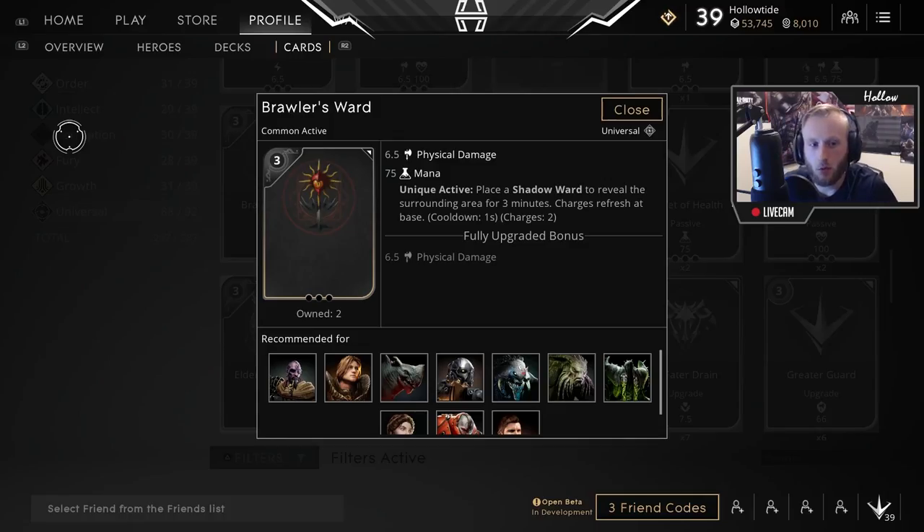Coming in at number 5 is the Brawler's Ward. With this card you get 6.5 physical damage and 75 mana. But one of the best things about this card is that you get Shadow Wards, and they last for 3 minutes. If you're jungling or playing in the lane and you want to see people coming to gank you, definitely take this card. It's an amazing card. Make sure that you have physical damage though — that's one of the downfalls.